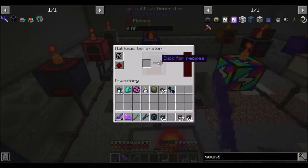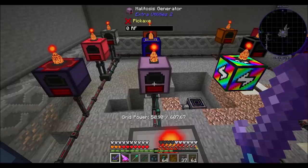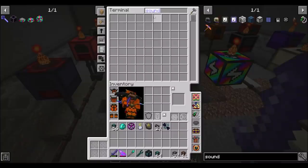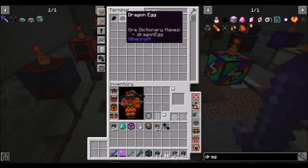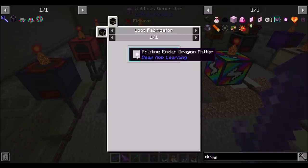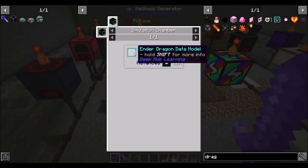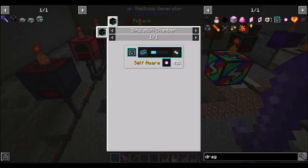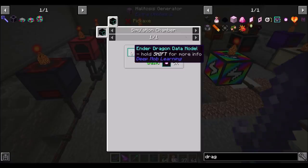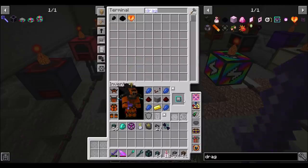Halitosis Generators are pretty straightforward — they only take Dragon's Breath, however they last for 10 minutes. We've got a dozen Dragon's Breath, not a huge amount. We can get that from the pristine Ender Dragon matter, which is cool. We just have to kill an Ender Dragon a few times to pull that off. Should we do that? Thoughts?